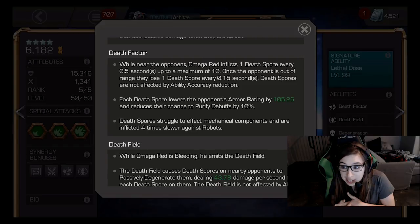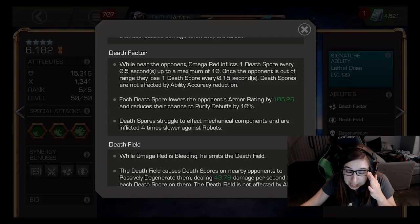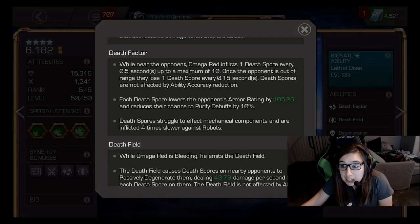Death Factor isn't affected by ability accuracy, requires an aggressive playstyle, and you can max stack at 20 baseline, although there are some things that increase and decrease that. Death spores reduce armor rating and ability to purify debuffs, and death spores struggle really hard against robot and mech champs, which becomes one of the ways you can actually counter him. For death field, when you're bleeding, he passively degenerates opponents based on number of death spore stacks.